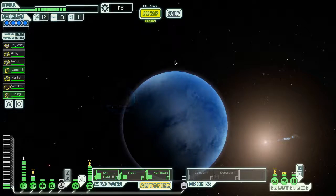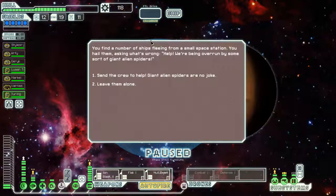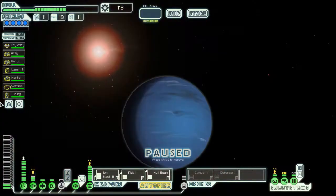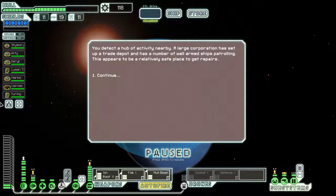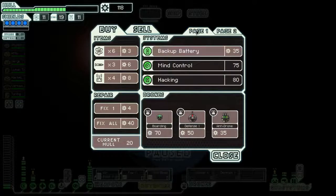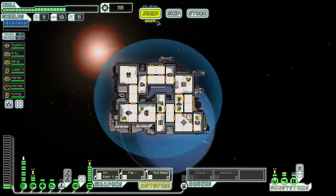Let's go to the distress beacon and then the store. I'm going to quickly Google the giant alien spider event because I've had a lot of problems with it in the past. We can randomly lose one crew member if we send crew to help, or get a high amount of resources and scrap. We don't want to risk losing a crew member, so we're going to leave them alone. There's another distress beacon but we'll go to the store instead to try and pick up another Mantis.